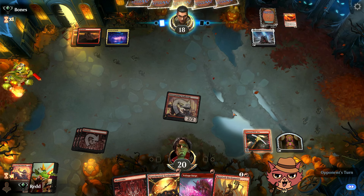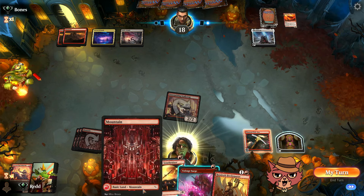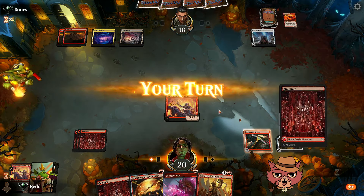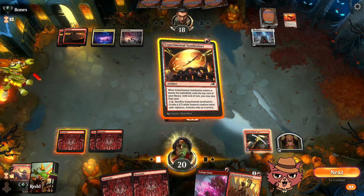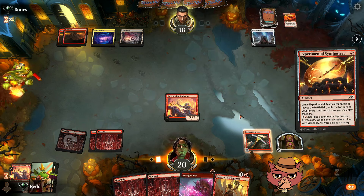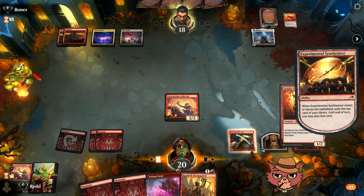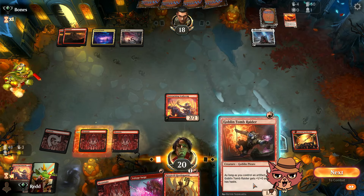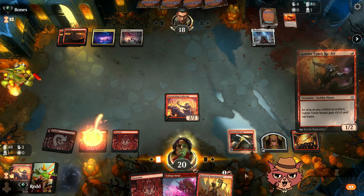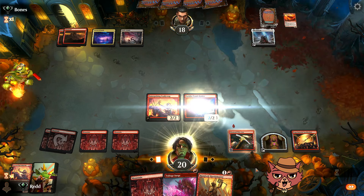This is the type of game where we really want to see Gleeful Demolition. We draw a mountain, then hit the synthesizer and find Goblin Tomb Raider — very nice. Get the mountain down, Goblin Tomb Raider, then Rundvelt Hordemaster. Swing for six. Something is probably going to get picked up here — it's the Hordemaster, because that's pretty good. This is Goblins doing the Goblin thing.